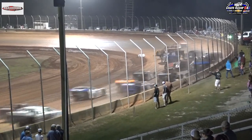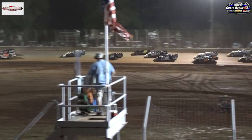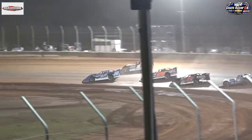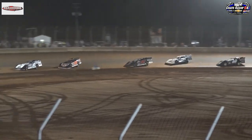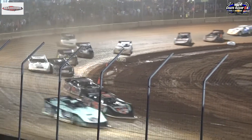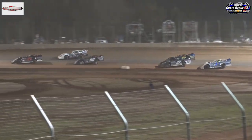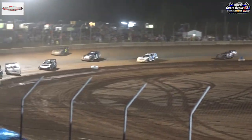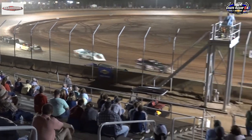Jimmy Thomas trying to clear Jordy Nipper in turn number one. Nipper trying to fight back on the inside as they go three and four wide behind him — four wide down the back stretch! Jimmy Thomas takes over the second spot. Nipper gets a challenge from Ryan Crane in the 10 car. Working lap number nine — Ryan Crane gets by Jordy Nipper. Looks like Nipper may have lost the handle. Will Harrington out in front, Jimmy Thomas second, Ryan Crane third, Jordy Nipper fourth, and Jeff Matthews up to fifth in car number 33.